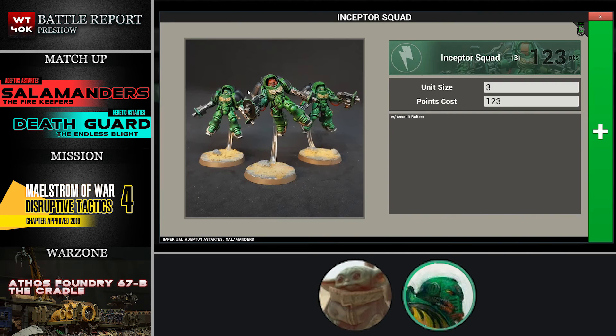In the fast attack slot I have a three-man Inceptor Squad. They add a little flexibility in a Maelstrom game — Salamanders are a slower, less dynamic army relatively, so having some deep strike elements is great. Inceptors still move ten inches in subsequent turns, and I find them very clutch. They've basically got heavy bolters at 18-inch range, so you can clear lots of chaff or push forward more aggressively.